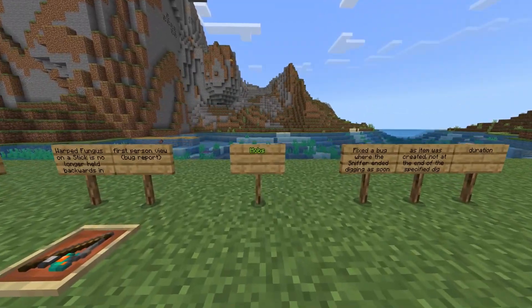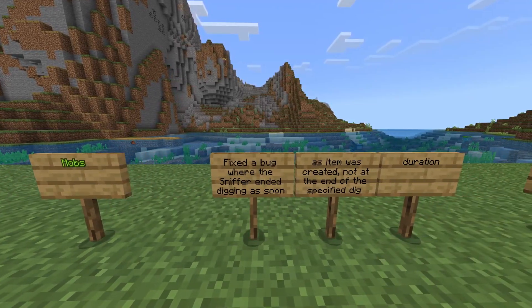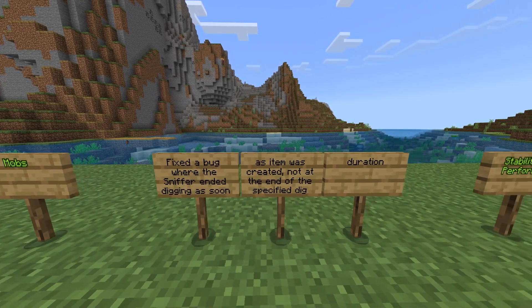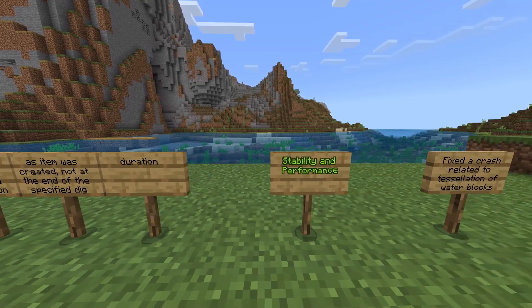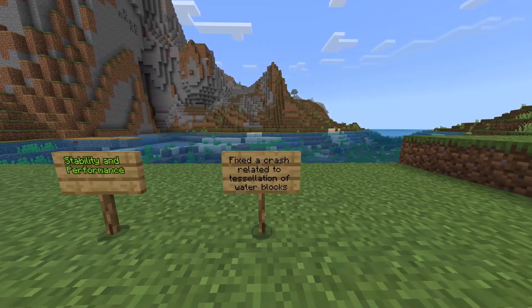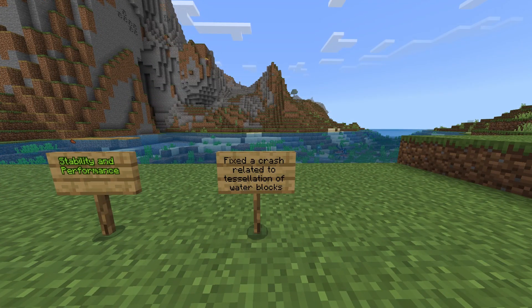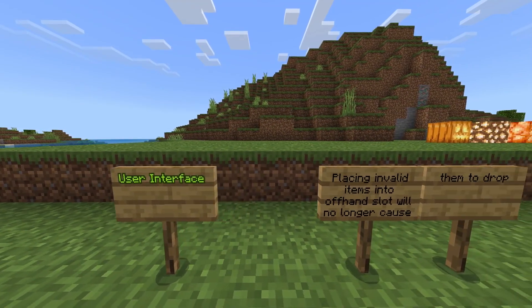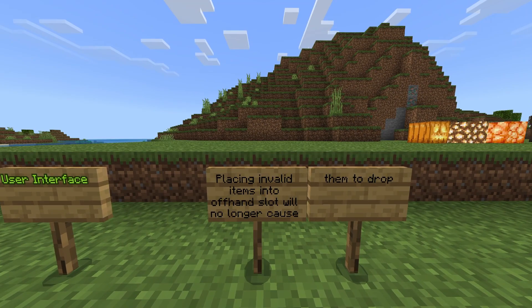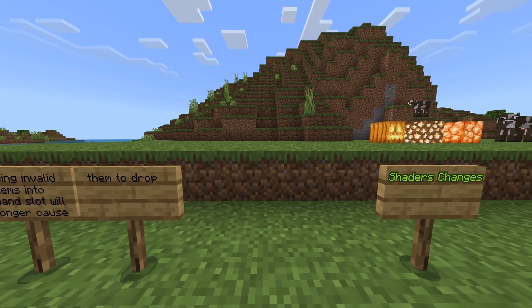Changes with mobs: they fixed a bug where the sniffer ended digging as soon as the item was created, not at the end of the specific digging duration. Stability and performance: fixed a crash related to tessellation of water blocks. User interface: placing invalid items into offhand slots will no longer cause them to drop.